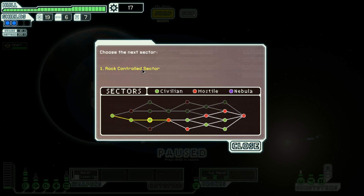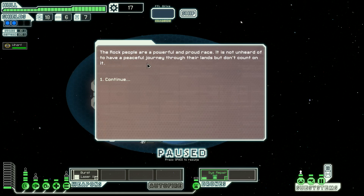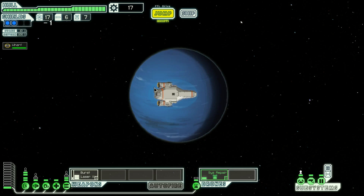It looks like we have to go through a hostile system — our first actual hostile system. The rock people are a powerful and proud race. It's not unheard of to have a peaceful journey through their lands, but don't count on it. Worf loves to fight, so I'm... okay with this. Maybe. Let's head up this path, though I don't have enough scrap to buy anything useful at the store.